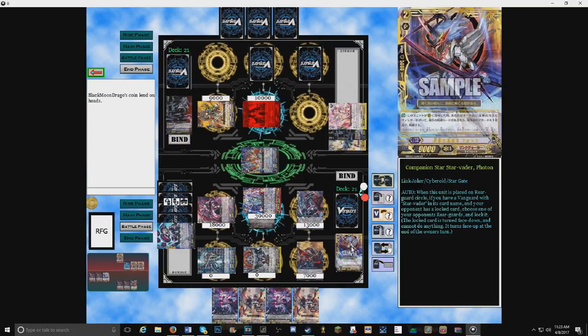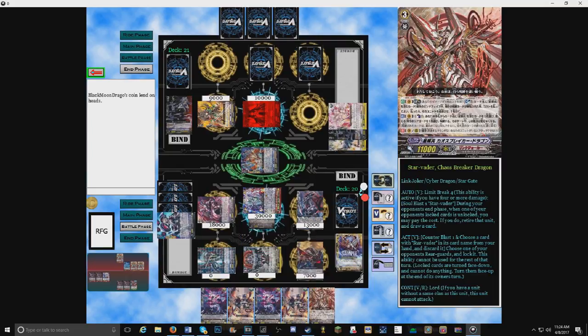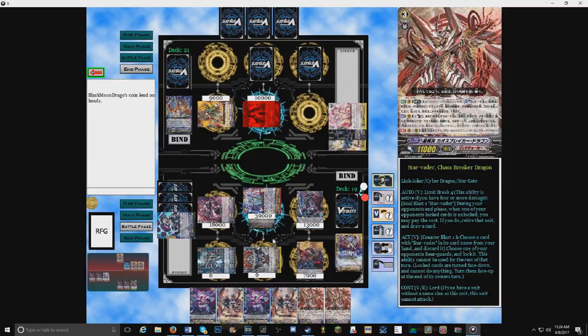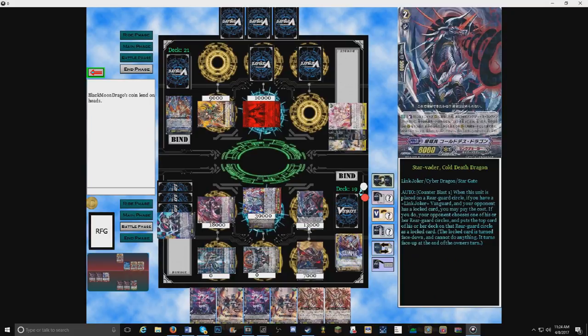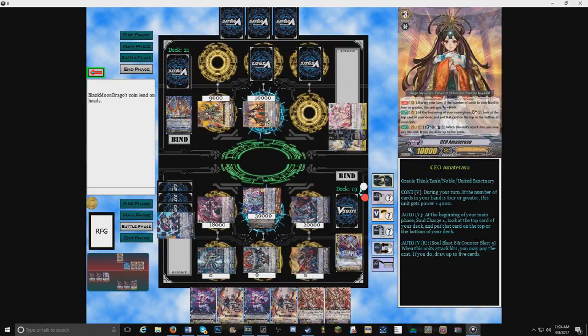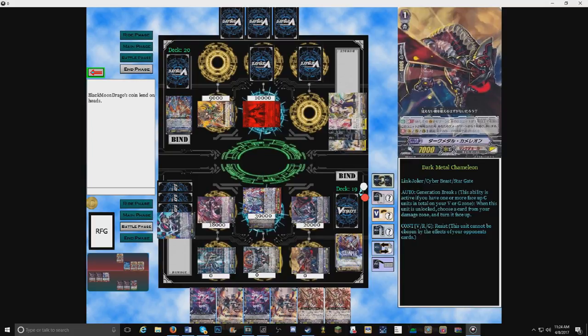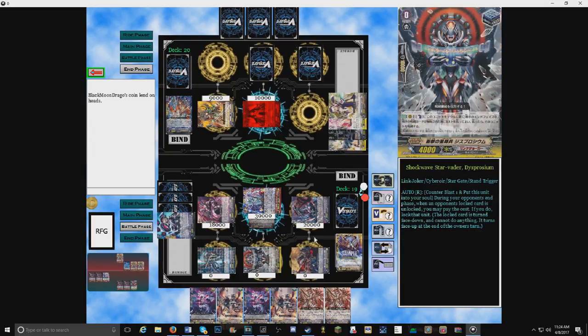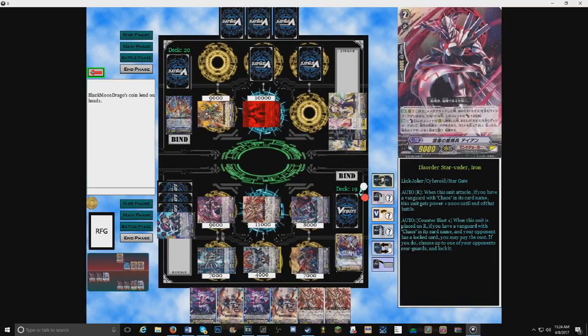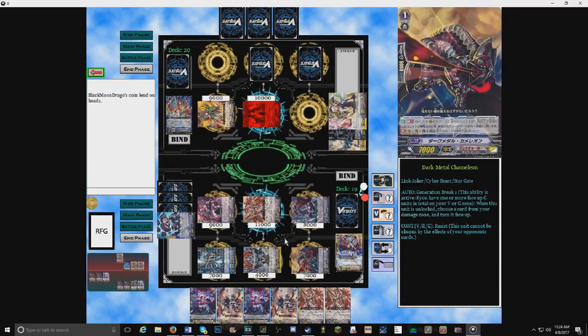30k at your vanguard. I really wanted to save that Silent Tom for later but I do not want to risk getting critted here. Triple drive check — first is a heal trigger, power to vanguard and you heal and I heal one. Second check — Chaos. Third check is a second Chaos — stride for days. At least on the plus side for me it means you'll have limited guarding capabilities. But I also get to ride, and you know what riding means — yeah, a new Starvator in soul. Cold Breath will attack supported by Dark Chameleon at your vanguard. I'll take this one. End turn.